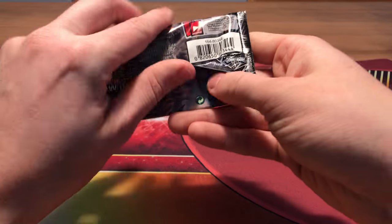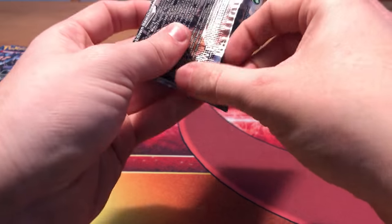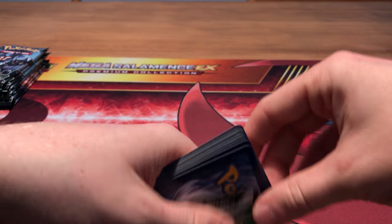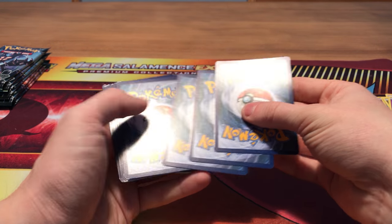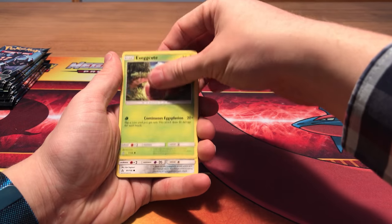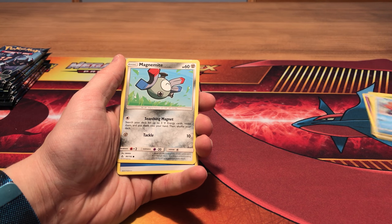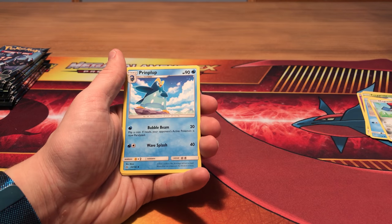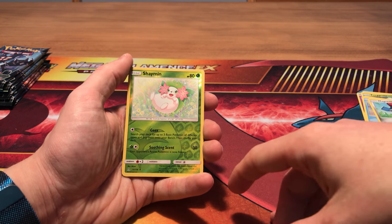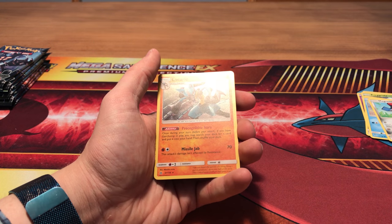Pack number two — let's rip it. Pack number two. We start off with Shinx, Exeggcute, Magnemite — wait, there are two different Magnemite cards, that's interesting — water energy, unit energy. We get a print club, a Pangoro — we don't have that card yet. Reverse rare is Shaman, and again the cuteness of this Shaman — look at it. A holo Lucario rare — that's awesome.